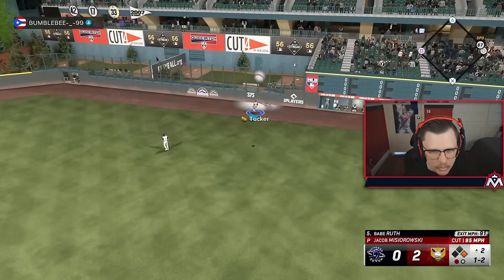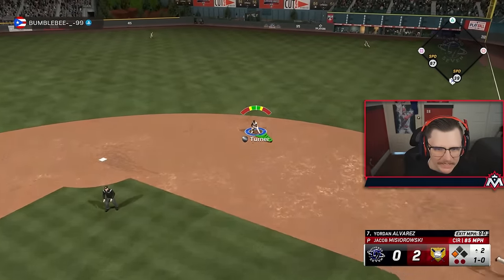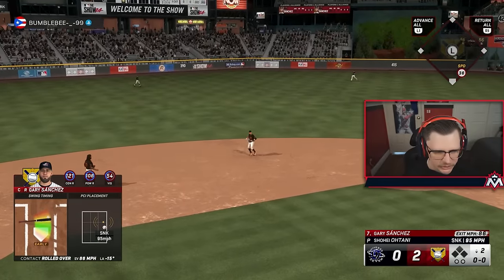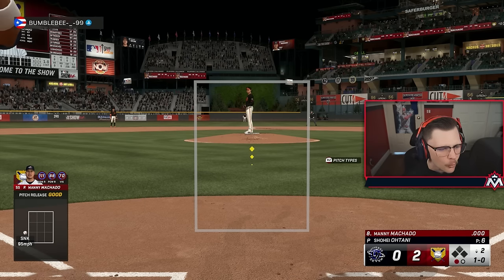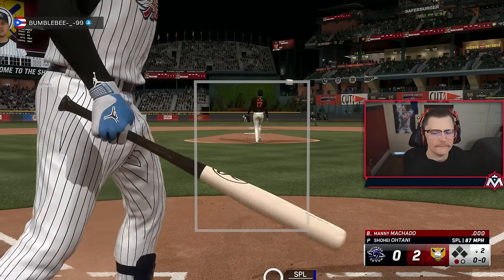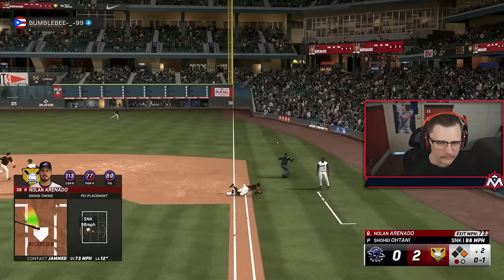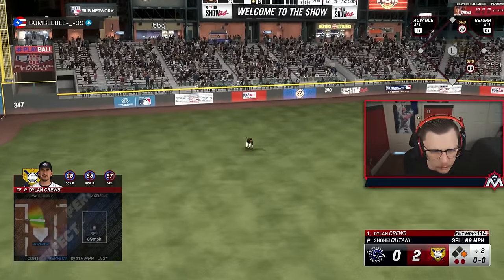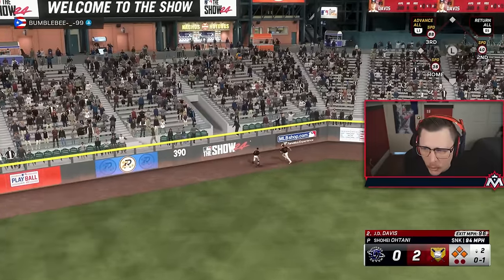We throw cutters for strikes and the defense comes up big - that's why you get a fast center fielder. Roll it over - two quiet innings from the free stud Miserowski. Inside edge and captain boost do stack - look at Machado at 111 contact, 88 power. Dylan Cruz goes two for two with two perfect contacts - no bombs though. JD hits a gap splitter; 88 speed scores easily - four to zero.